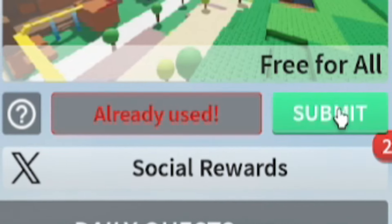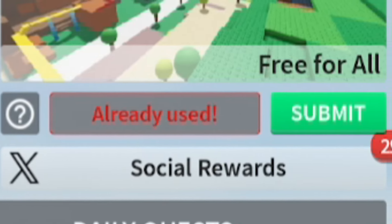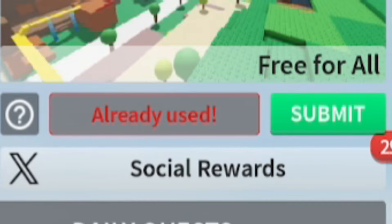The first code today is '1b_visits' — that's 1b underscore v-i-s-i-t-s. Go ahead and run that code in. I've already used it, but it will give you some nice rewards.